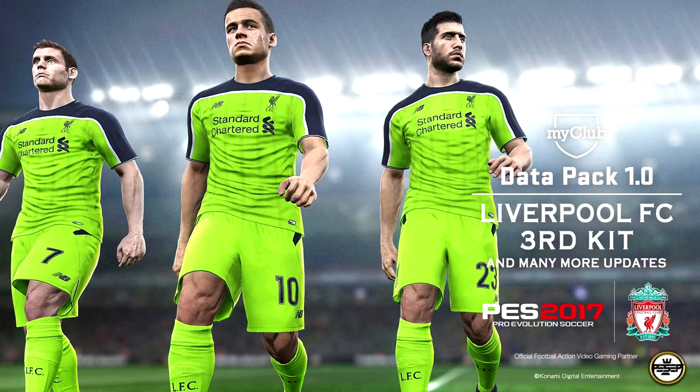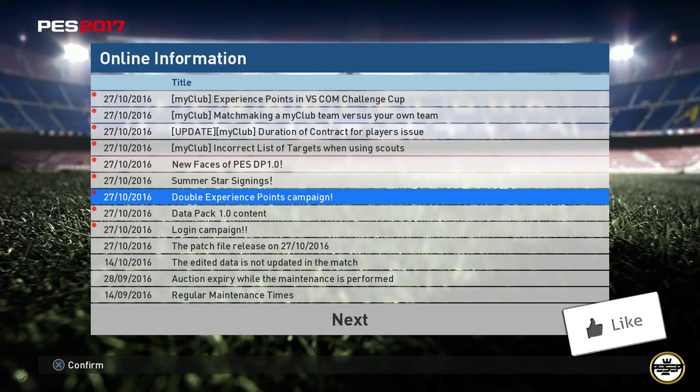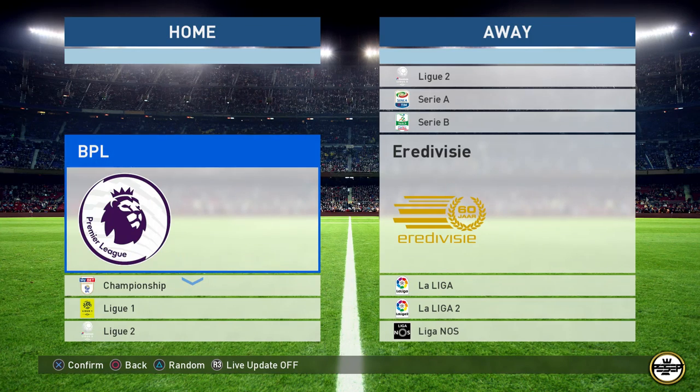Boots, kits — personally, I think the players look fine. As you can see on the notification on my club, you also get double experience points, which lets you level up your player faster.